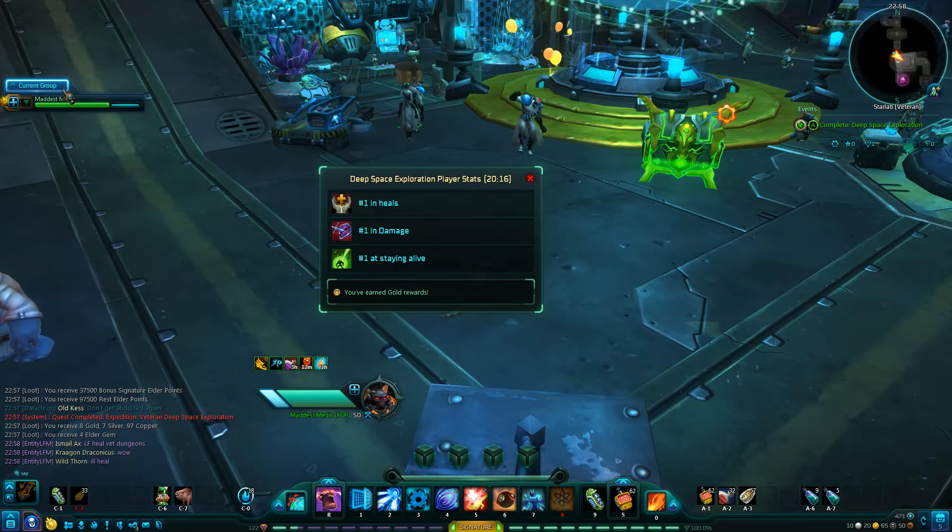Press Escape to skip the cinematic. Now we're free — run to the orange circle at the end. Hooray — Gold! Achievement granted! And that is a gold run through Veteran Deep Space Exploration with the Medic. Hope you guys liked this. There will be Fragment Zero as well — the normal and Veteran versions are coming up and will be the last ones for this series. Hope you guys enjoyed — like and share with your friends!